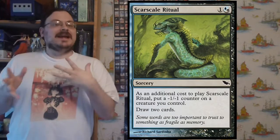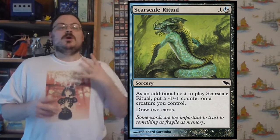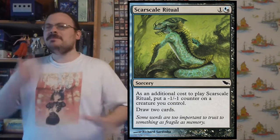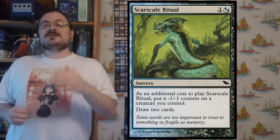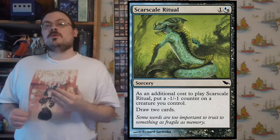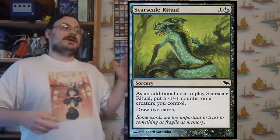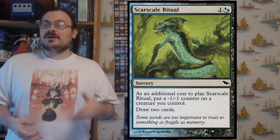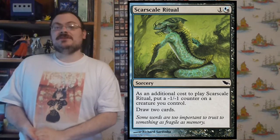This plane — Shadowmoor — the set itself is named after the plane it takes place in, which is in fact a reflection of Lorwyn. They are the same, yet different, and this is reflected in the mechanics. This set contains none of the same mechanics that existed with Lorwyn. Instead, it has a lot of mirrors. For example, Lorwyn had plus one, plus one counters as a mechanic, while on the other hand, Shadowmoor has minus one, minus one counters as a major mechanic.